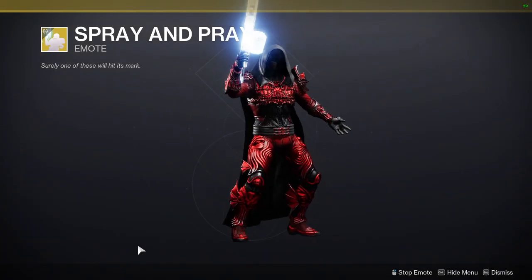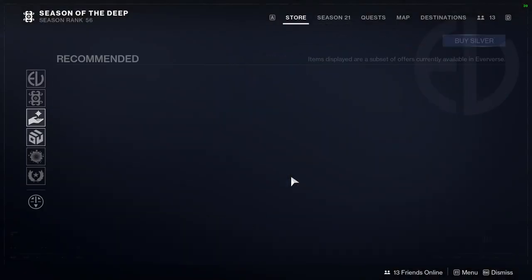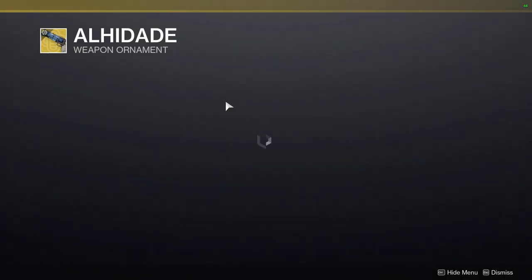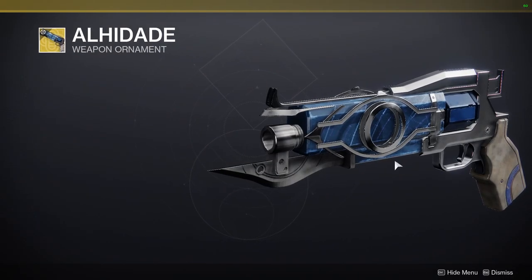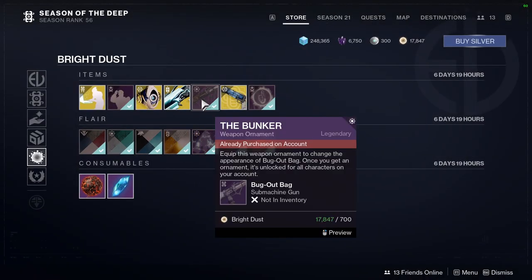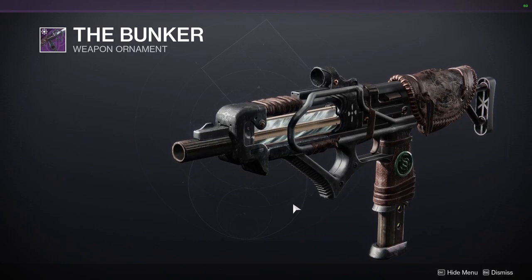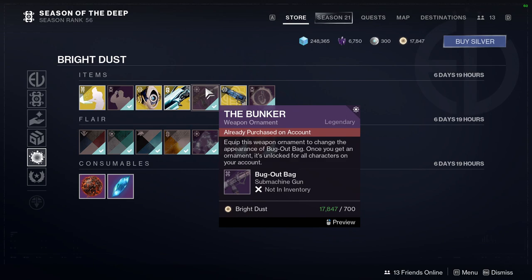Spray and Pray, which is the gun-themed one — funny, I would pick that up. For the stuff at the bottom, we have Thumbs Up Projection. We have El Hidade — I don't know how to say it — it's the Dreaming City-inspired look for Crimson, which looks cool, I just wish I used Crimson. We have the Bunker, which is an ornament for the SMG for this season, which is pretty interesting. I already have it unfortunately. I'm looking for the other guns like the shotgun ornament, because I don't have that one.